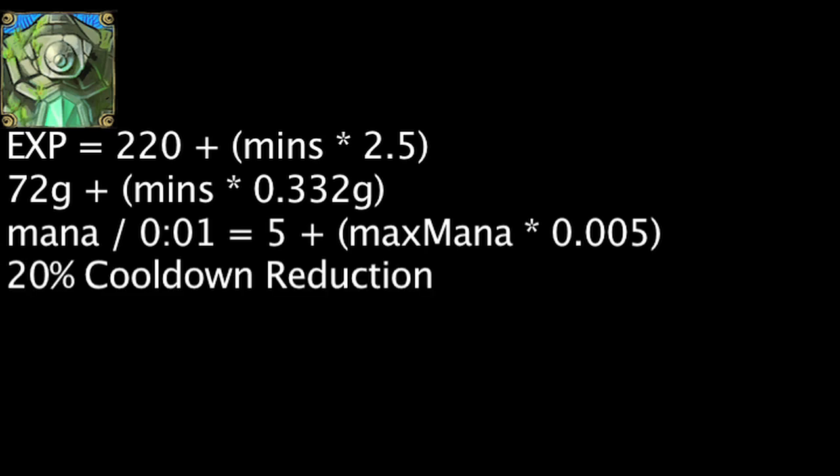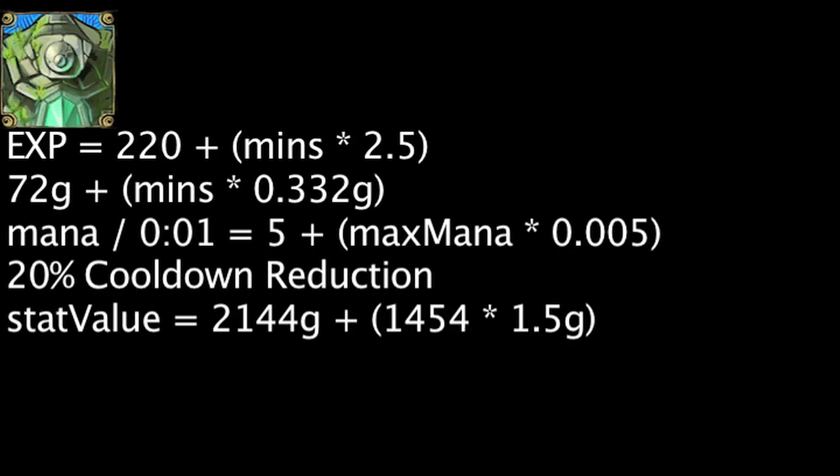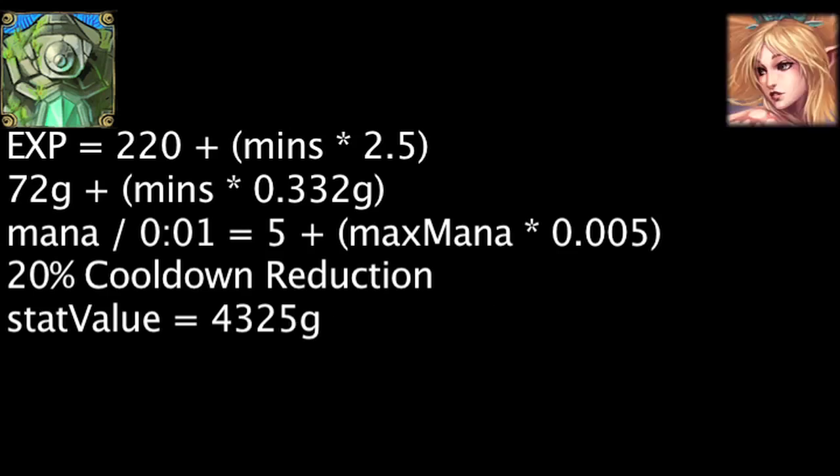The mana regeneration has a stat value of 1,500 gold plus 1.5 gold times the champion's maximum mana. The cooldown reduction has a stat value of 644 gold. On the champion with the highest level 18 mana in the game, Janna, the buff will have a value of 4,325 gold.